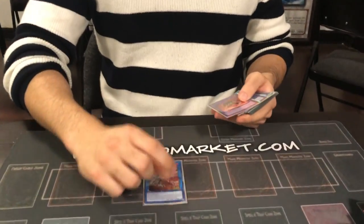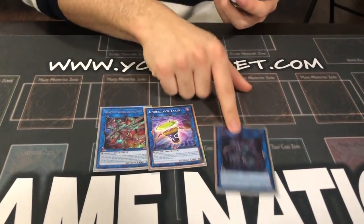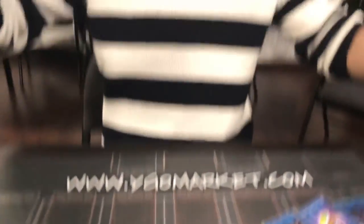Next, we're going to go for the extra deck. Electrum, Underclock, PK — obviously you're going to go PK card almost all the time. One Nightmare Phoenix.